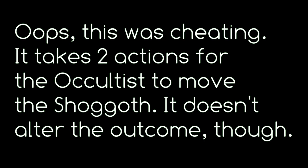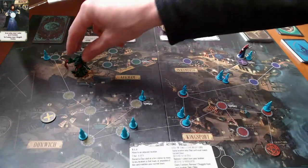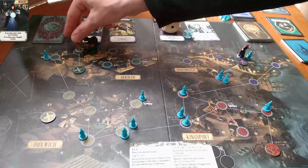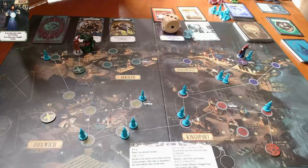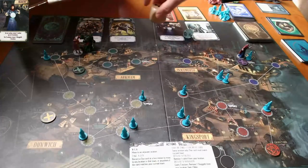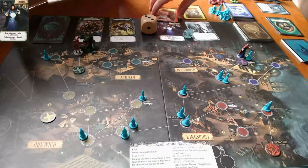He's going to want to get down to Kingsport — that's his ultimate goal. It's sort of a race to get there. I could force him back to the hunter's square; she's already insane so she doesn't have to do anything when a shoggoth shows up. I feel pretty good about that, actually. That couldn't have gone better — that was a very significant turn.